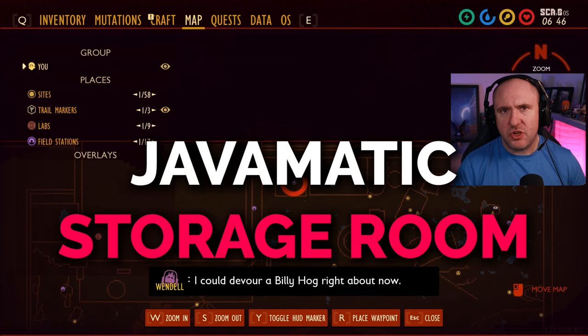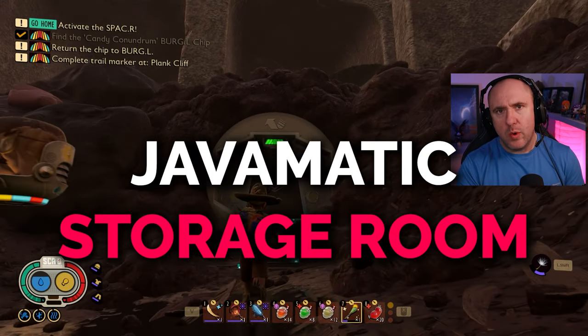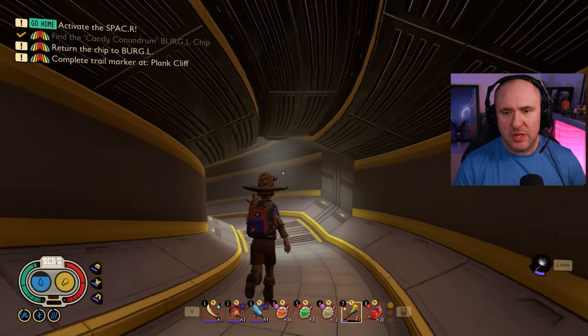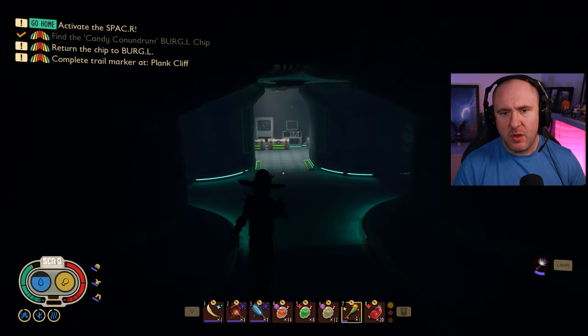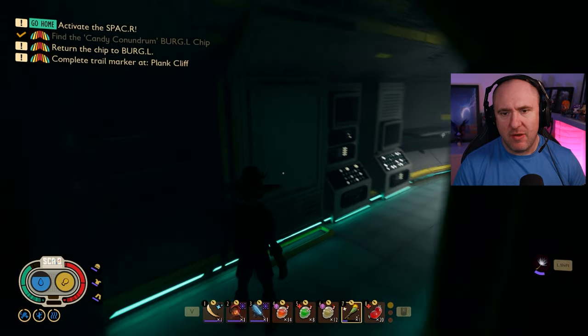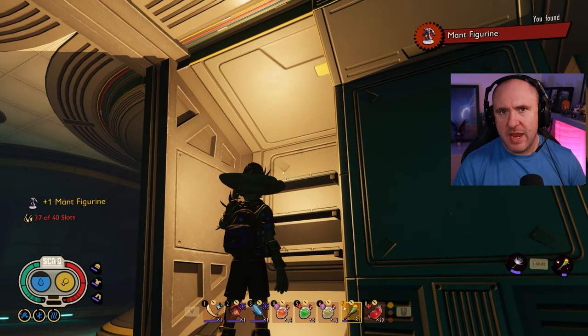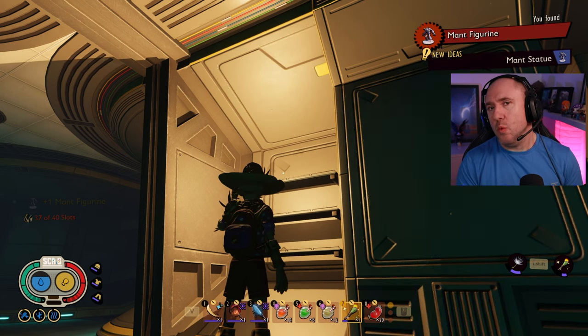Next up is the storage facility underneath the Java Matic. This gets unlocked when you're doing the Wendall quest towards the end of the game. Keep going through and down, then do a left — I'll get a light source going. And there it is: the Man Figurine statue. That's a nice one.